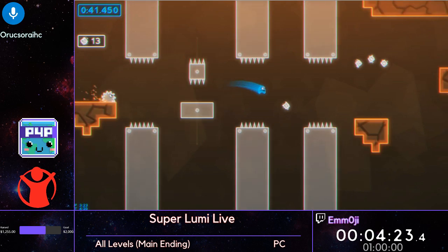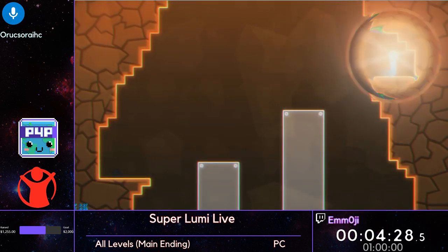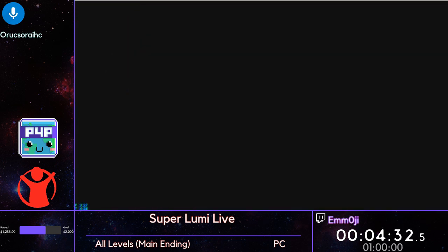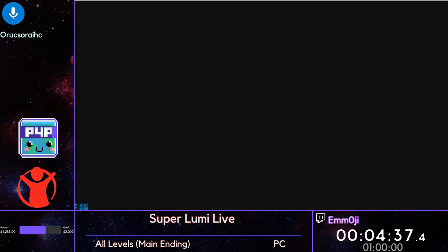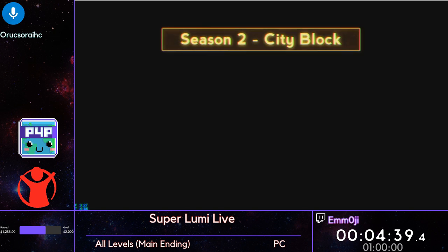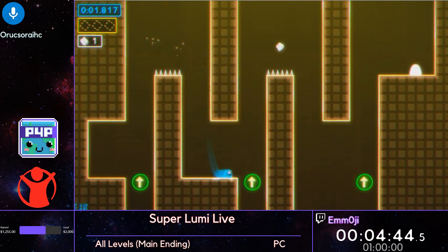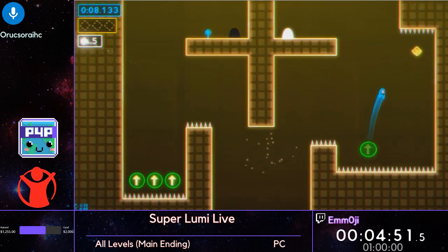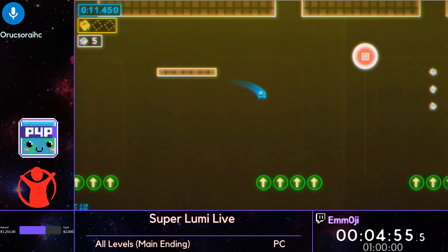And that's already World 1. This is a very fast-paced game — you're going to see 51 levels in just over 51 minutes. World 2 changes up a lot of things; it introduces green bounce platforms first. They will bounce you in the direction that the arrow is pointing, which for the most part in this level is going to be up. Although later you will see them pointing down and eventually pointing in all directions.